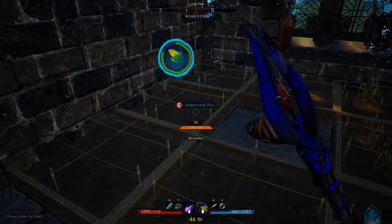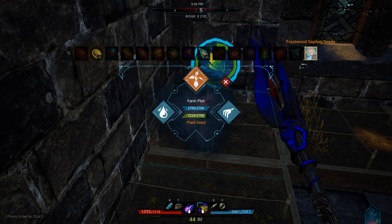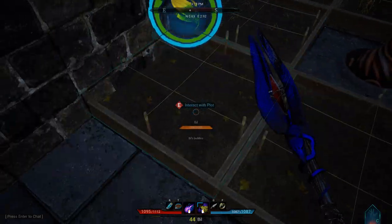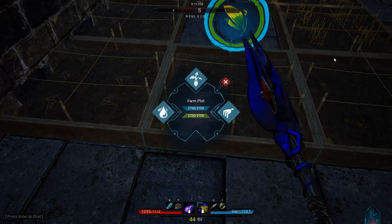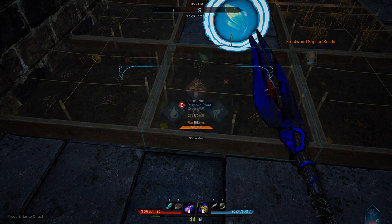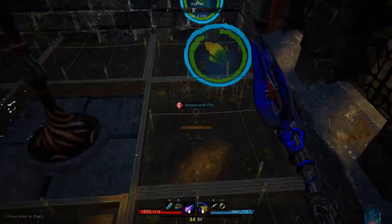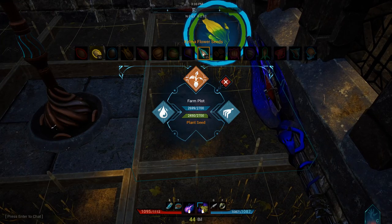And we're back with the seeds. So let's start popping them in — interact with plot. Frostwood saplings. They're all full. This one's got some space. What should we plant? Let's plant some yellow pine.